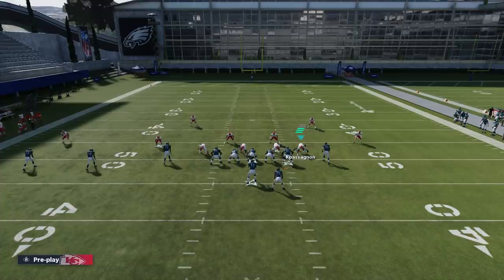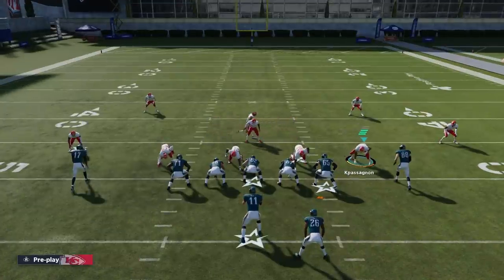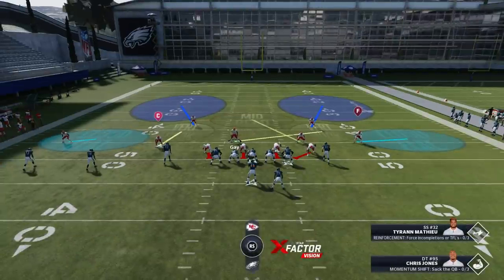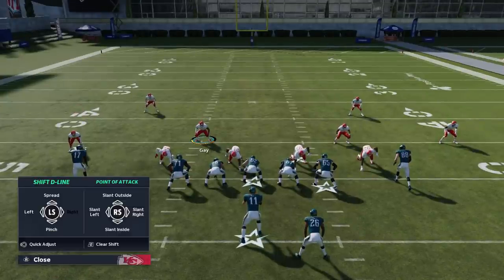As far as the setup goes, it's actually a pretty easy setup — not really too crazy. The first thing you want to do is shift your defense, which is the RB button or R1 on PlayStation. That's going to bring up your shift defense menu. Then you're just going to hit the left stick to the right to shift the defense. This will flip these linebackers, which I'm not really a huge fan of, but that's fine.